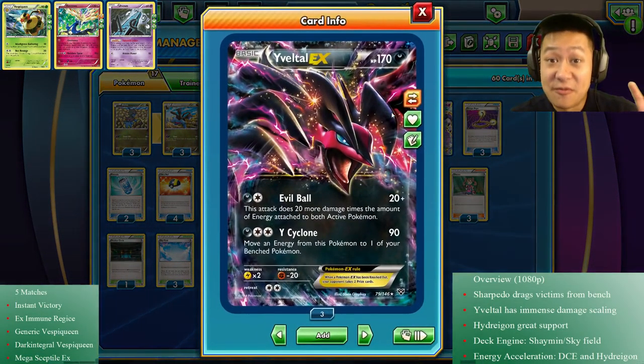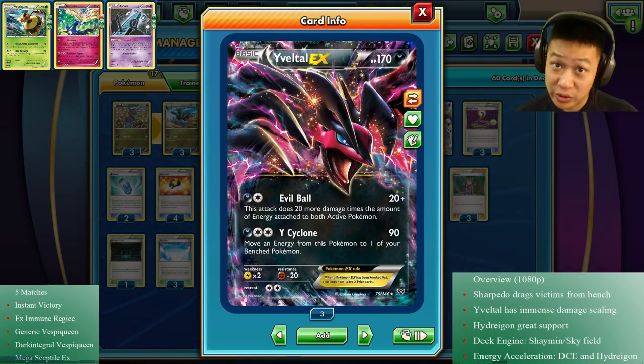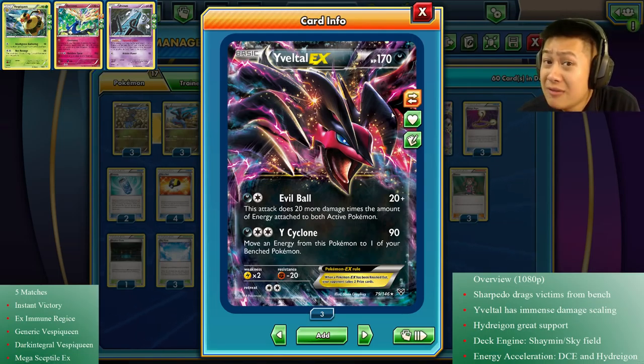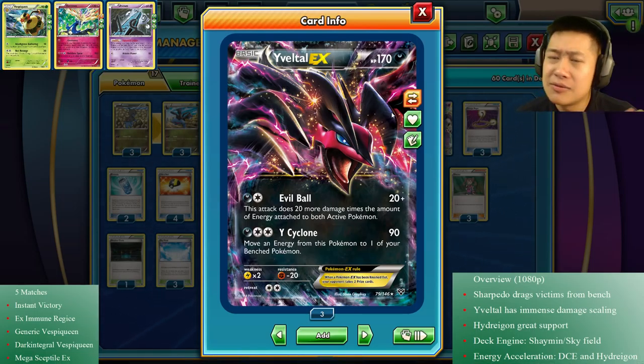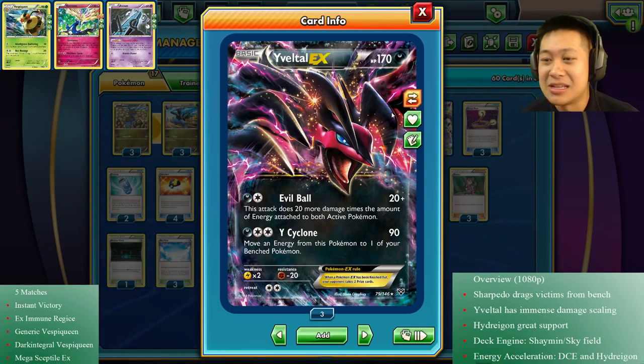Its partner in crime is Veltil. You get this for free from the new versus ladder rewards. Evil Ball does 20 damage plus 20 more for any energy attached to Veltil or the active Pokemon. That second part is critical because your opponent's like, if I attach another energy to my active, will this allow Veltil to become stronger and knock it out? Whirlwind Cyclone does 90 base damage but can't scale higher like Evil Ball. When Veltil is going down, you can pass back a double colorless dangerous energy because it counts as all energy types.